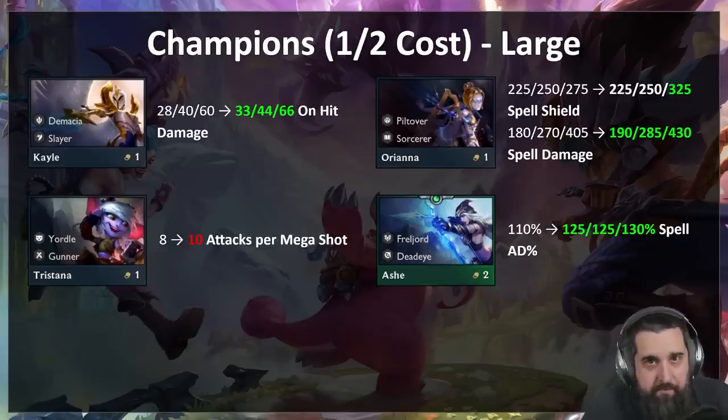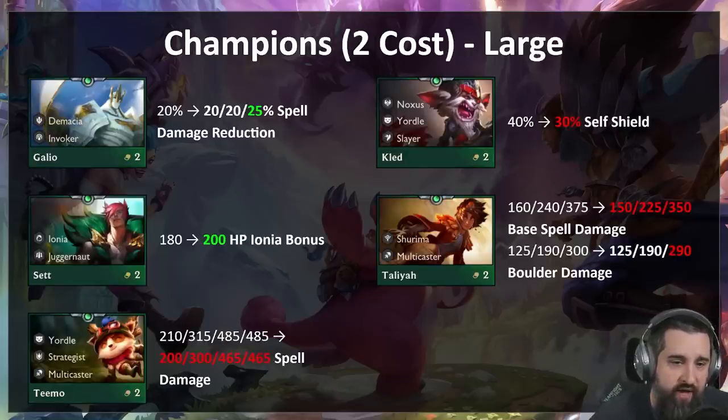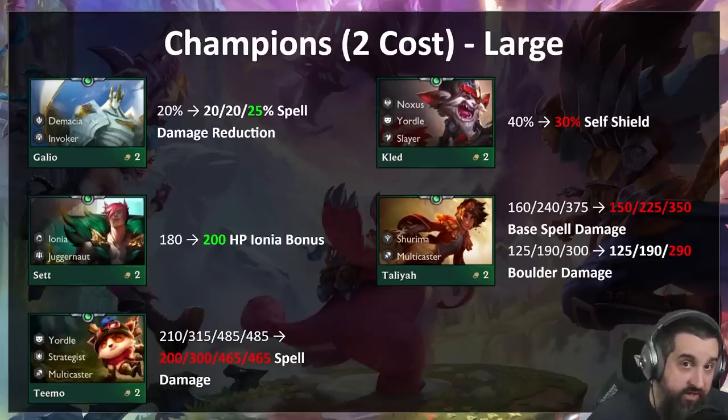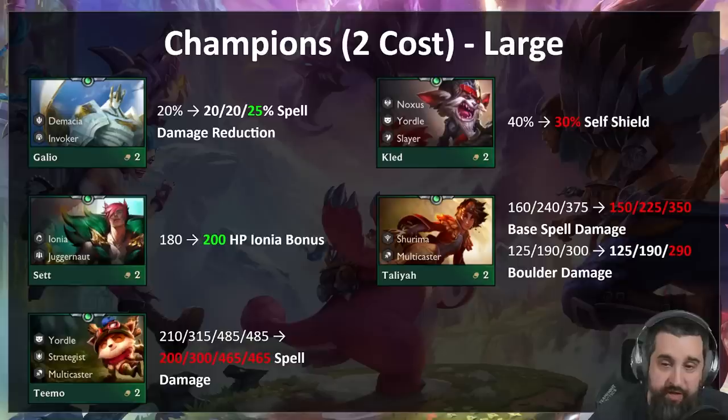Two costs — Galio is a really good tank in stage two when you run him with like a Warmog's and three Demacia and no one can kill him, but he falls off a cliff. That really hurts for Invoker and Demacia builds. So if you're willing to three-star him, you'll get an extra five percent damage reduction — that should help Galio reroll, Soraka reroll, and anything like that.